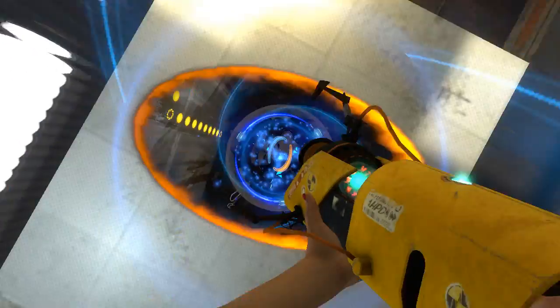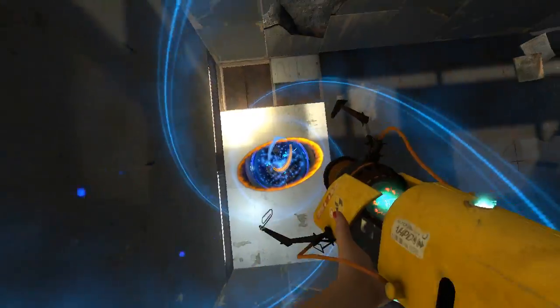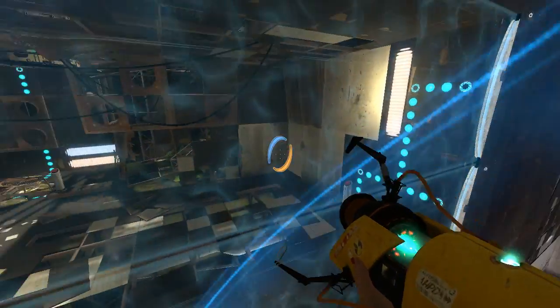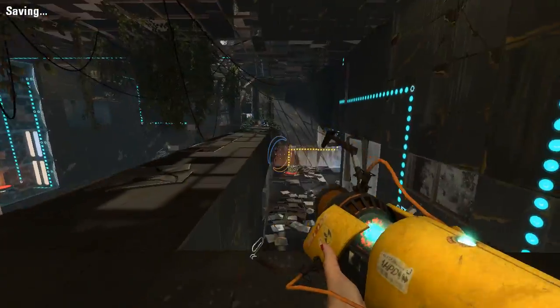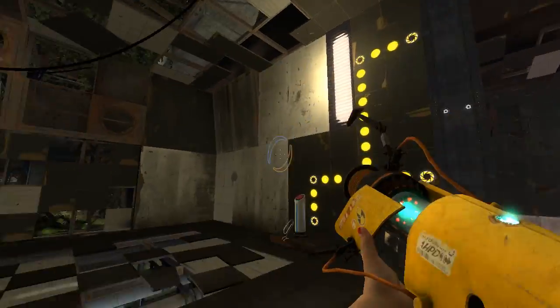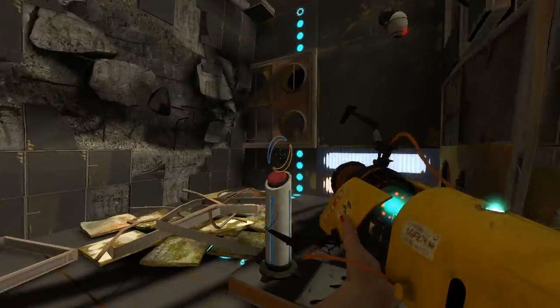What? What? What the heck? Okay, I've never seen this happen before. Anyway, there's an Emancipation Grill up here that lets you just turn it off permanently. Not even sure why it was here — just to stop you from shooting at these portal surfaces. But yeah, now we have a laser cube up here.